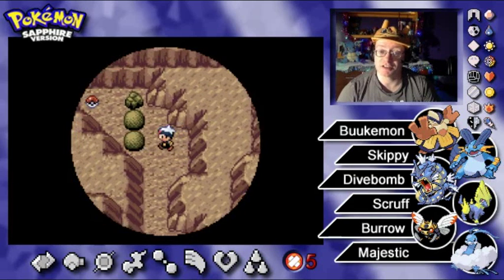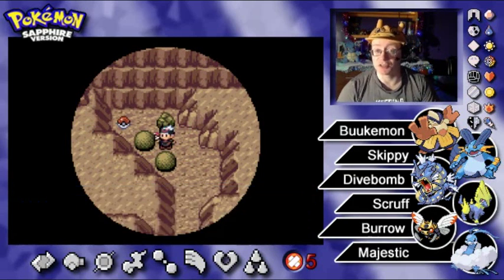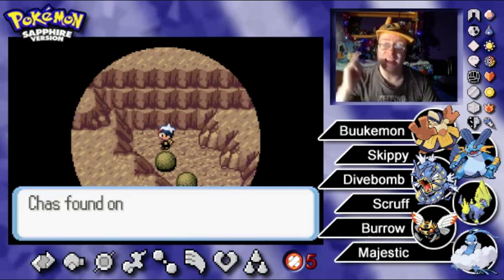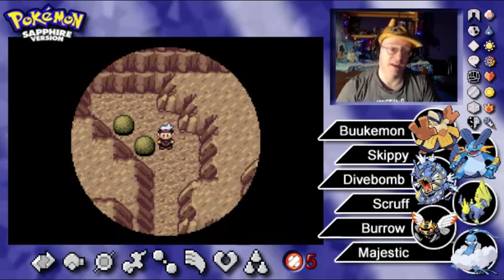There might be a hidden item for doing this. And yes — what is the item waiting for us? It's not a TM because it's a red Pokeball. As we know, TMs are in yellow Pokeballs in Gen 6 and up. I thought it was going to be a TM, but we got a Full Restore, which is certainly nothing to shake a stick at.